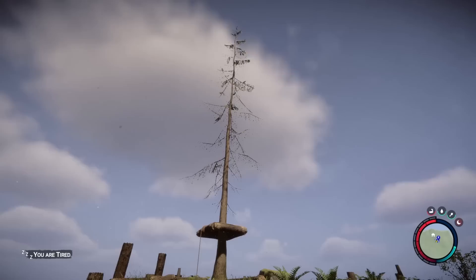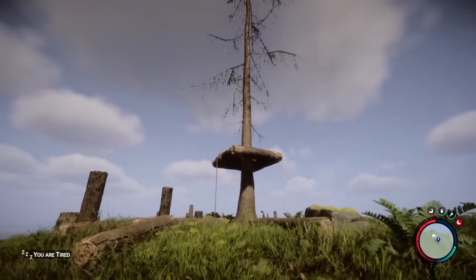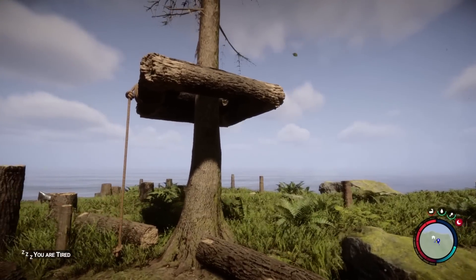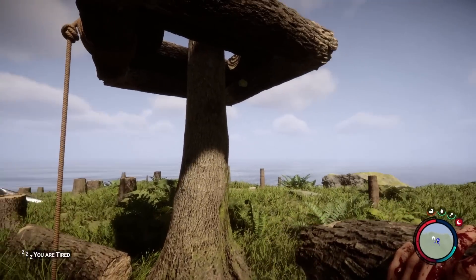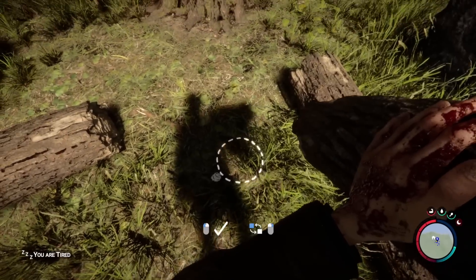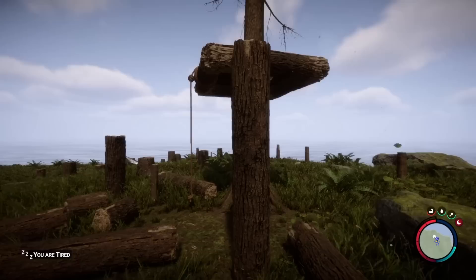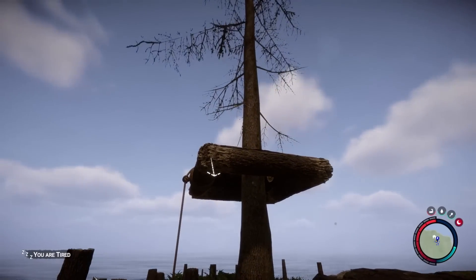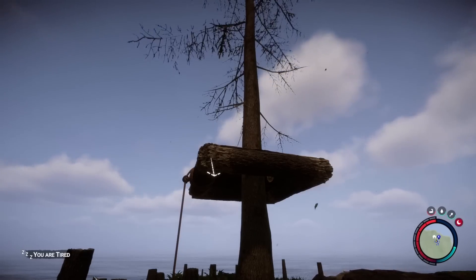Now that we've got this little platform we can start to build. There were two problems with my first thoughts of treehouse building. The first was that sure, we can build from the trunk of the tree and build a platform out that way, but that will leave us with various platforms in the ground, which isn't good because cannibals and the mutants will destroy that and then the whole thing will come falling down like a stack of cards.